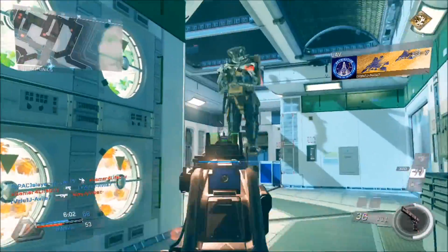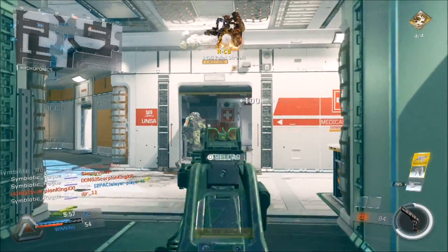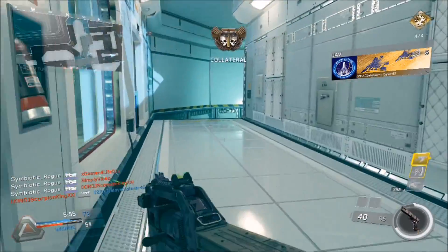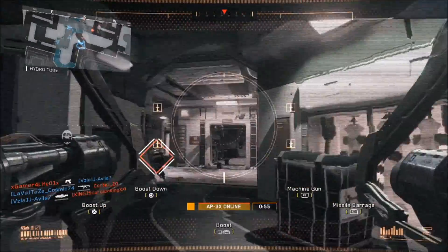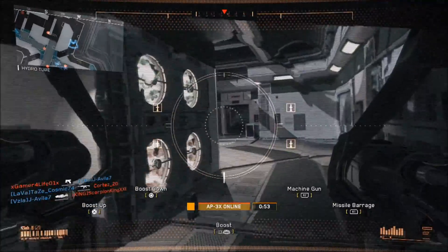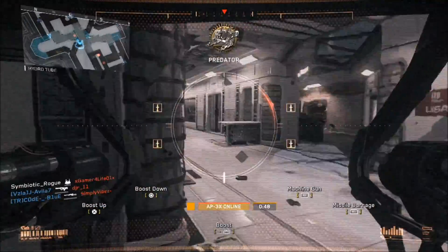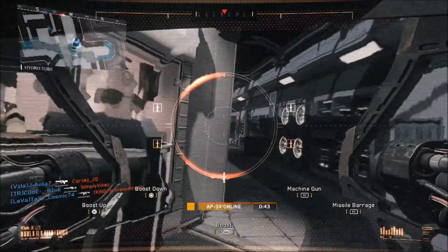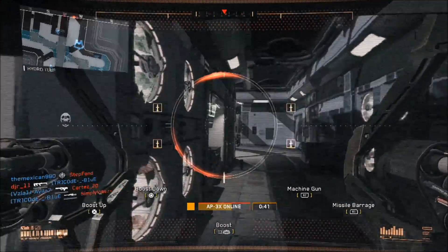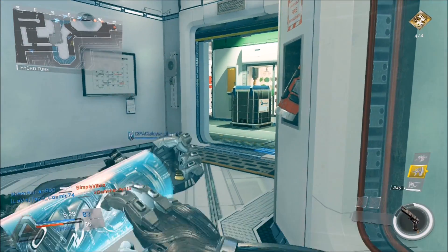Yeah, coming up you'll see — I also got another one. All right, so this is the scorestreak I was talking about: the AP 3x. It is the highest scorestreak you could get in the game. It's basically like a Talon — it kills really fast. I think it would behave more like a chopper gunner if it was on a bigger map, but obviously you can't really fly it around on this map.